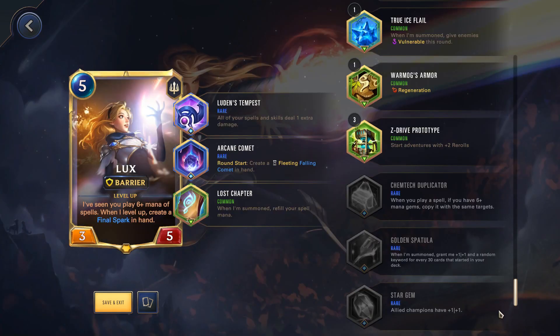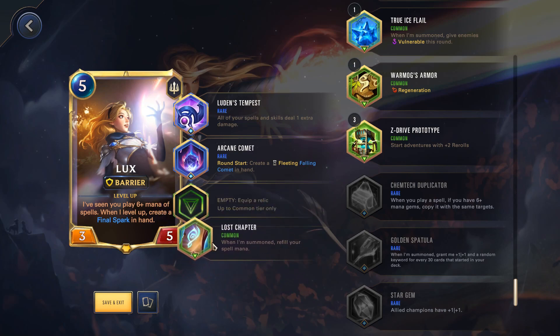Now let's take a look at his sister, Lux. Lux is another champion I mentioned in yesterday's video and I quite enjoy playing her — the build here is pretty decent as well. Luten's Tempest, where all your spells and skills deal extra damage, is nice because Fino's Spark will actually have its damage amped up courtesy of Luten's Tempest. Arcane Combat with Round Start creating a Fleeting Comet in hand is also pretty good, because you're able to create a Fleeting Comet — a 6 cost spell — allowing you to level up Lux on the next turn if she's on the board. Finally, I went with Lost Chapter in my common relic slot; it's still decent because you get to refill mana whenever you summon Lux, allowing you to keep playing spells.